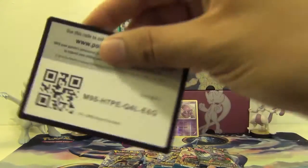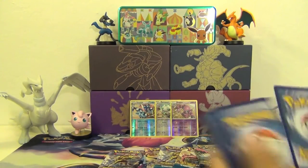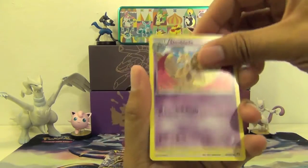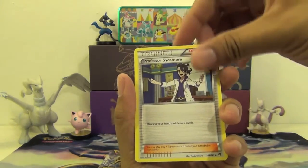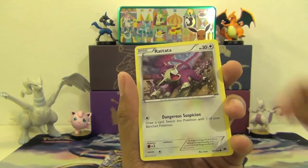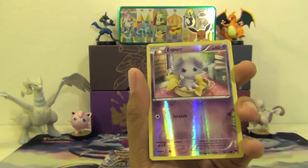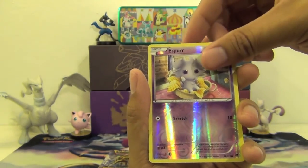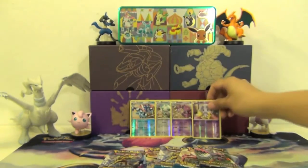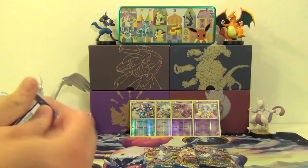Another pack. We got another Double Blade, Dunsparce, Psychomorph, Shellder, Cacnea, Rattata, Froakie, Electabuzz. Reverse Holo Espurr, and our rare is Trevenant. Still got five packs to go.